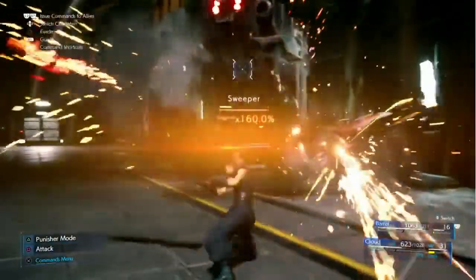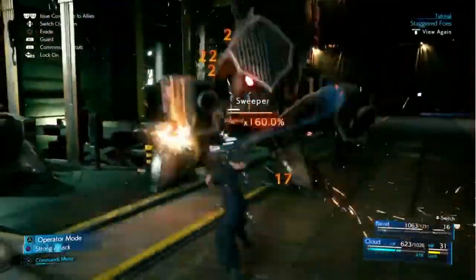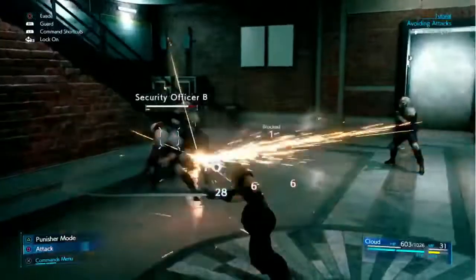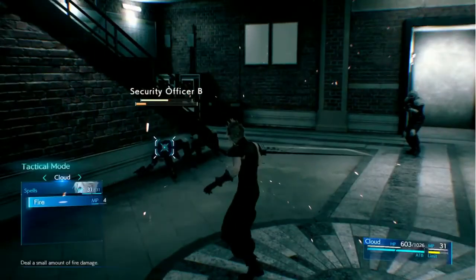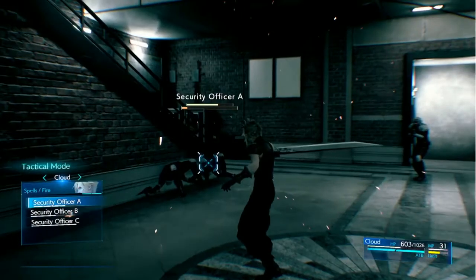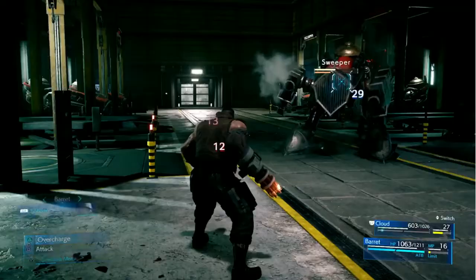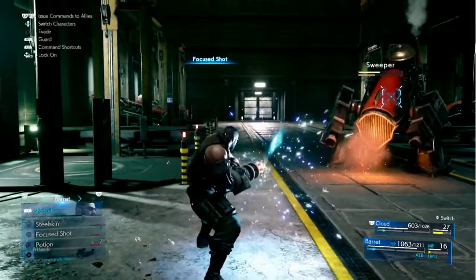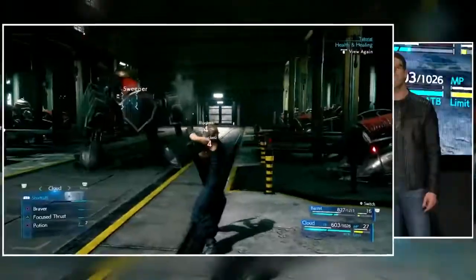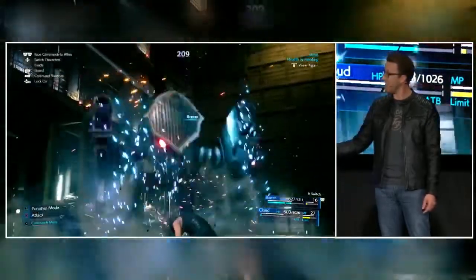Every enemy has a focus gauge that fills up as you do damage. When the gauge is full, the enemy becomes staggered and you'll deal bonus damage. Tactical Mode evokes the command selections from the original Final Fantasy VII and allows players to enjoy battle while taking the time to think strategically. For players who prefer fast-paced action, abilities and spells can be bound to shortcuts for immediate execution. Shortcuts make combat extremely dynamic, but the choice of using them is entirely up to you.